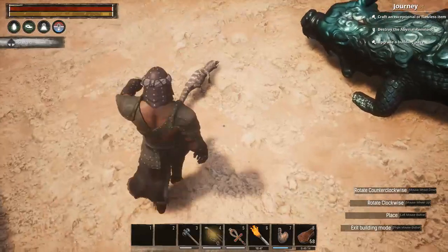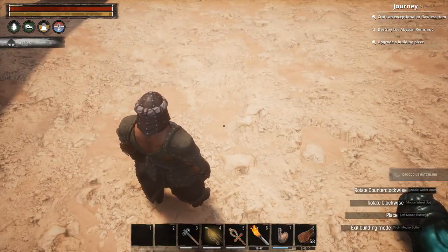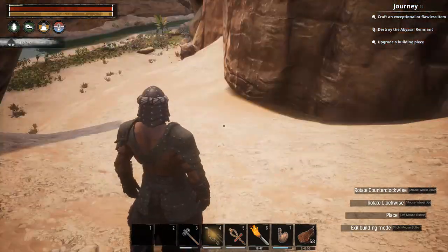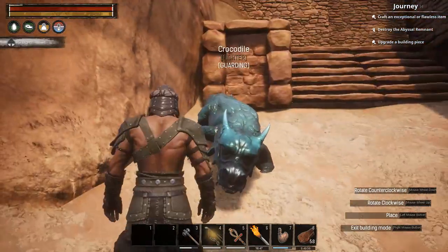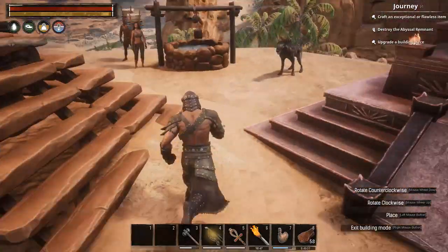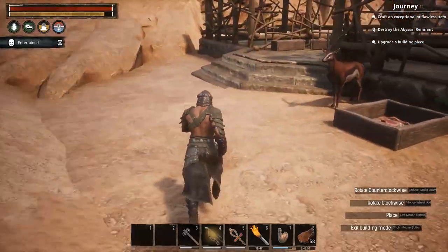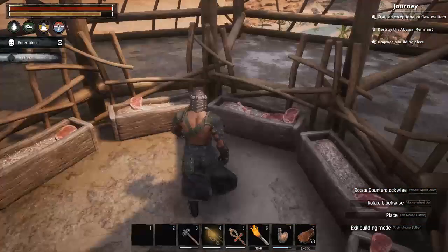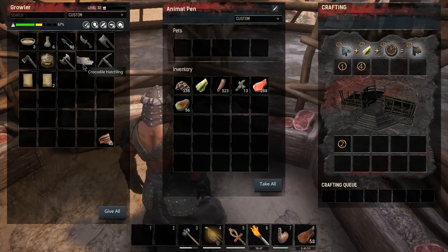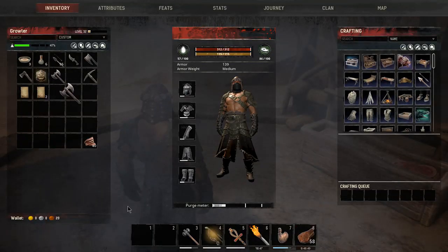Oh, what's this? This is baby gator? That is a crocodile hatchling. Do we want another crocodile? Why not? We'll go stick him in. Now, we've leveled up high enough to do steel, so what I need to do now is get some steel going.